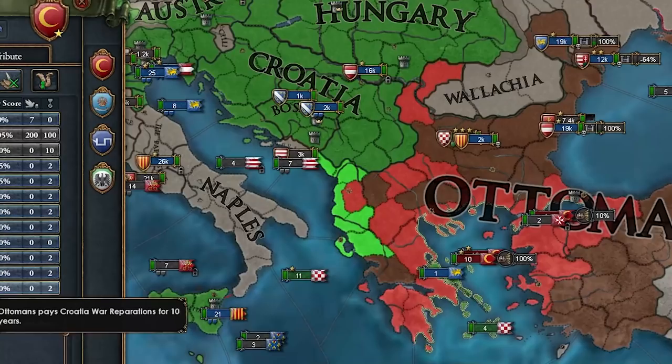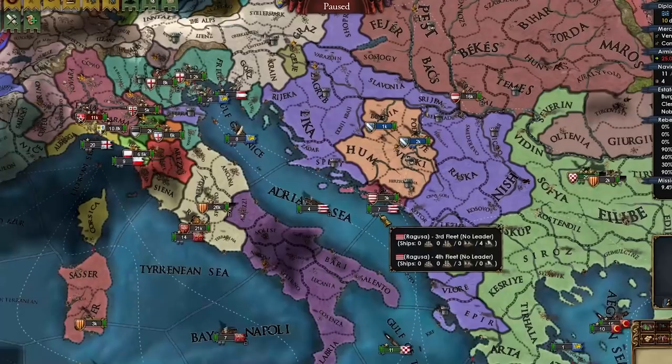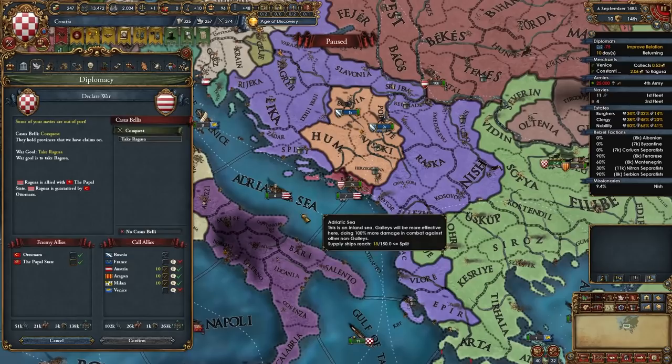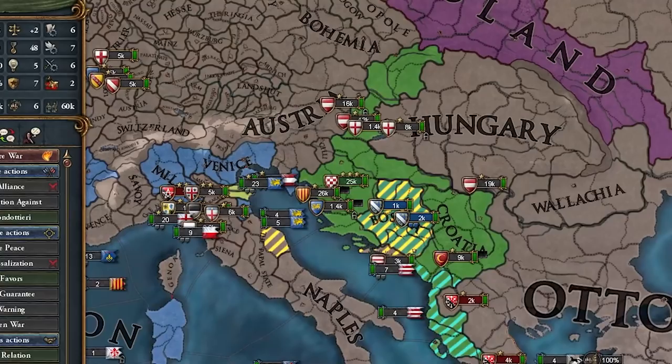I'm stupid — I should have declared on Ragusa while fighting the Ottomans because now I have to fight them again. I'm not allied to Austria anymore or Poland either — they made them break the alliance. At least I still have Venice and Aragon. Aggressive expansion isn't too bad right now, so I could fight Naples or the Pope, take two or three provinces. Next up on the chopping block: the Pope and Naples.